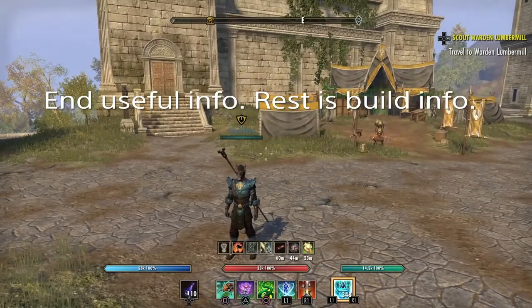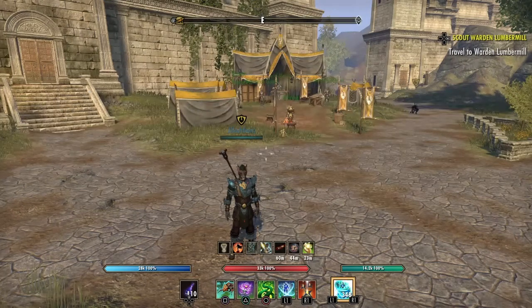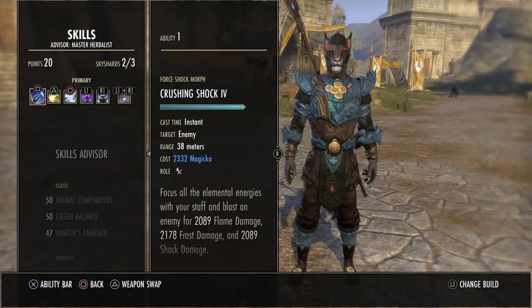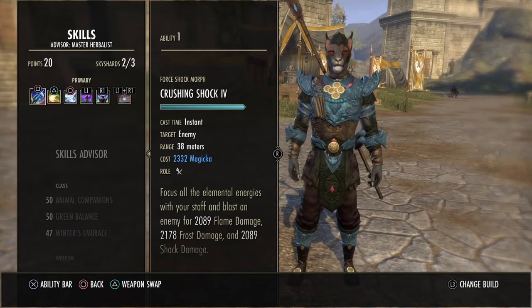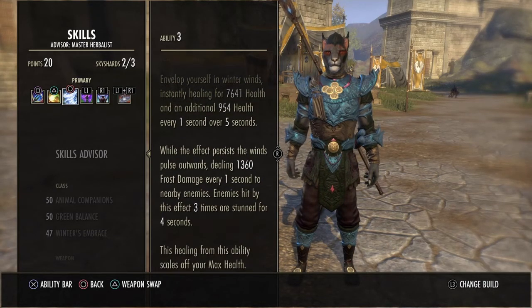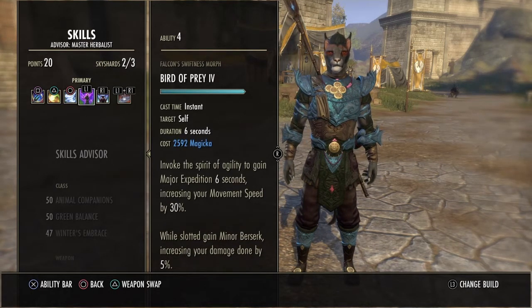Although I don't think anyone will actually be interested, I wanted to give my build just in case. This is based on a Deltia build for beginner PvP. I will put the link in the description. On the front bar skills, I'm using Crushing Shock instead of the morph that Deltia recommends because I like having the interrupt — that's a personal choice. Elemental Drain, Arctic Blast as a nice heal as well as a bit of AoE, and Birds of Prey for the Major Expedition and Minor Berserk.